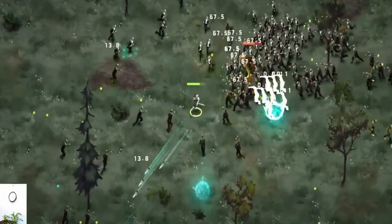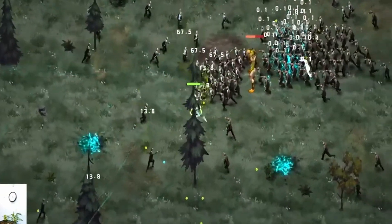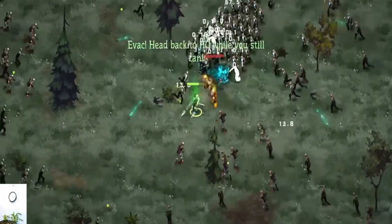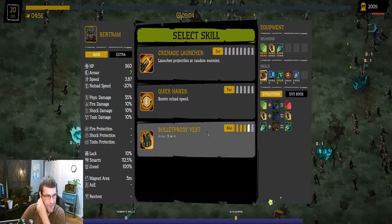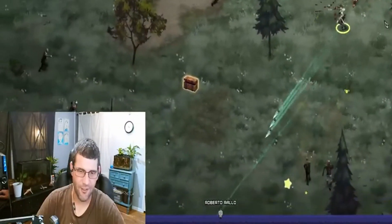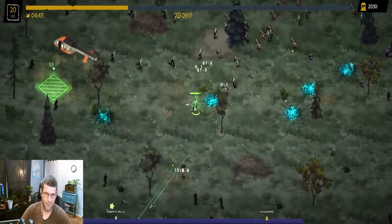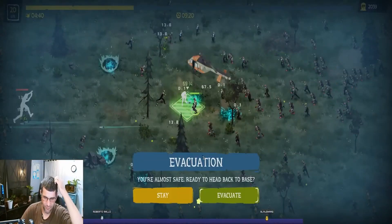Chopping these guys down. Weave through here. I want to get this boss down again — see if I can get that evolution for the katana. They're tempting me to run. It didn't give it to me though — another bulletproof vest. Maybe we should evac. I died last time at level 20. Let's evac and see what kind of upgrades we can get. We might want to level our guys up a little bit. Do one more upgrade, and then next time we'll try to push to level 25.